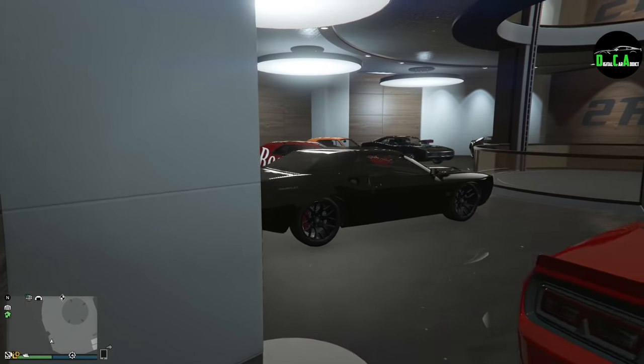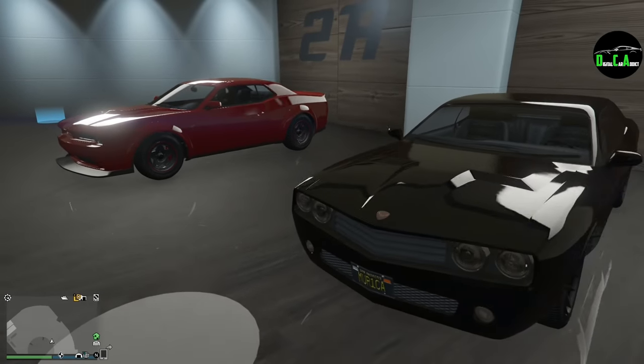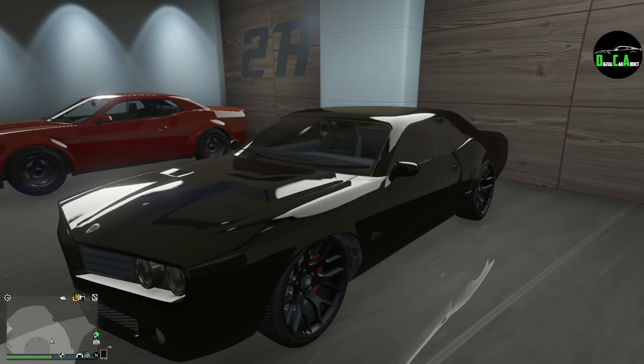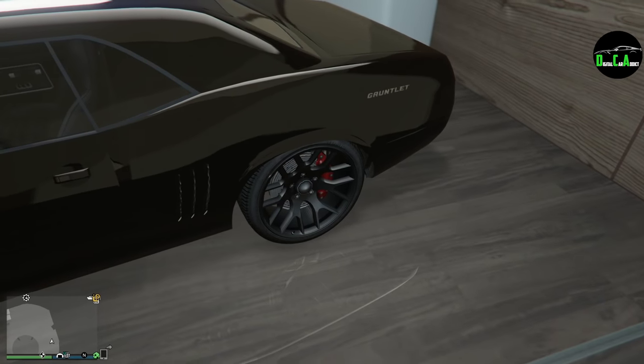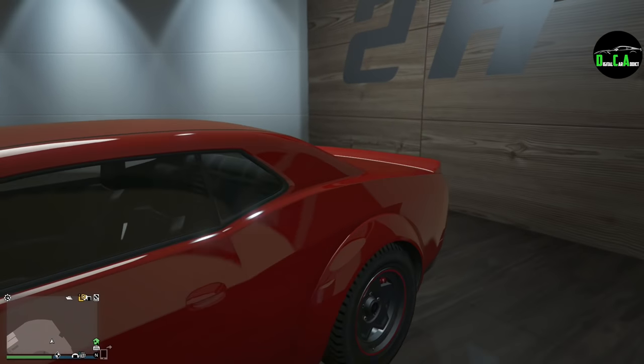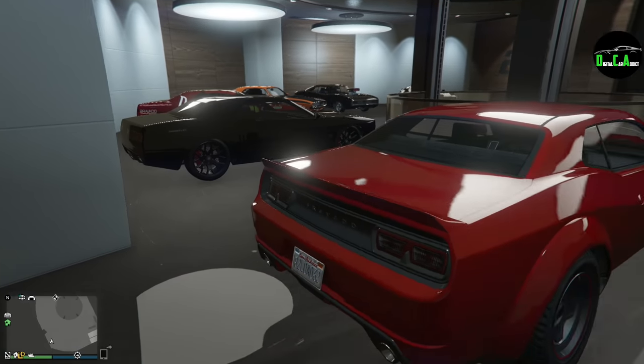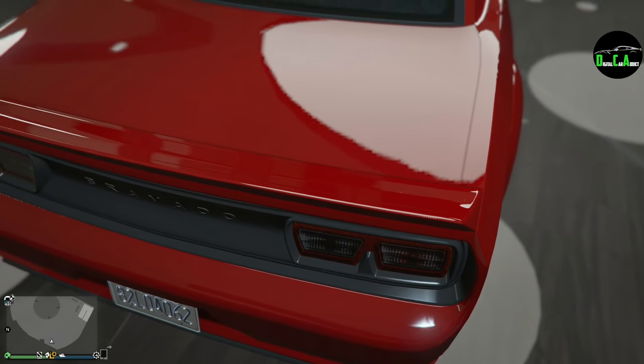You can see the normal Gauntlet next to it, and they aren't very similar. This one had these little side pins here inspired by a Camaro — they took that out, thank God, because that just looked awful. The taillights on this one are very similar to a normal Gauntlet, but these have more of like an LED style to them.